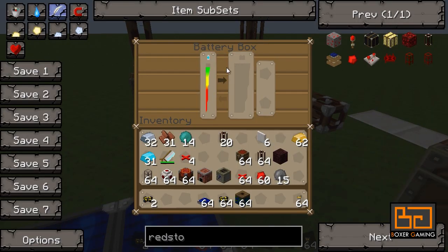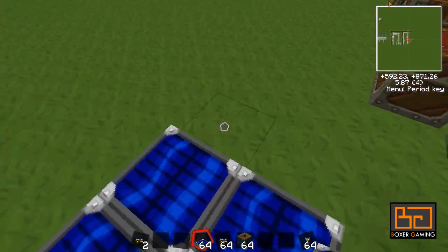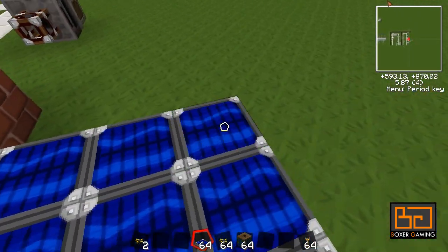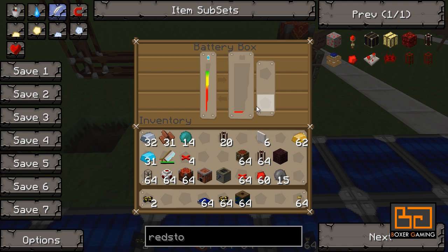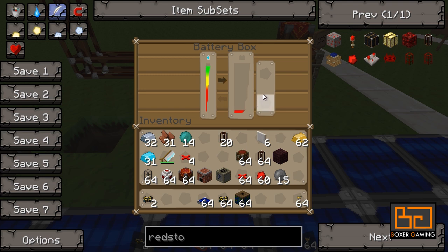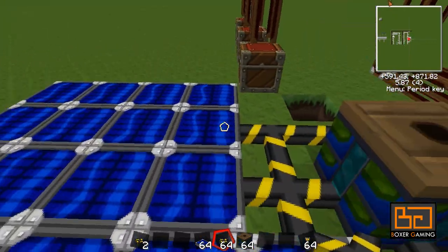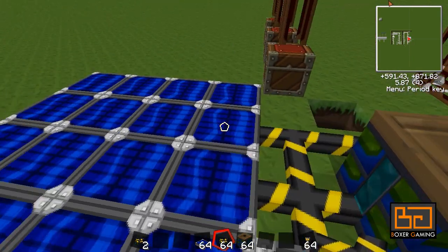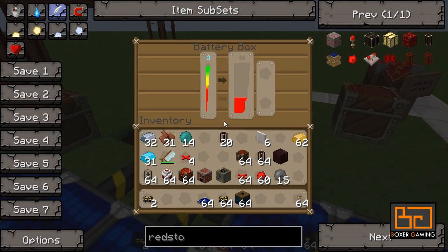You can see the battery box slowly gaining power. To speed the process up, just add more solar panels. Over long distances these cables do lose power, but if you put two cables next to each other they'll actually lose less power — just something to keep in mind.